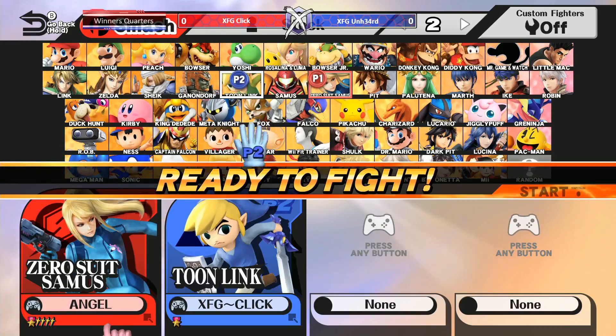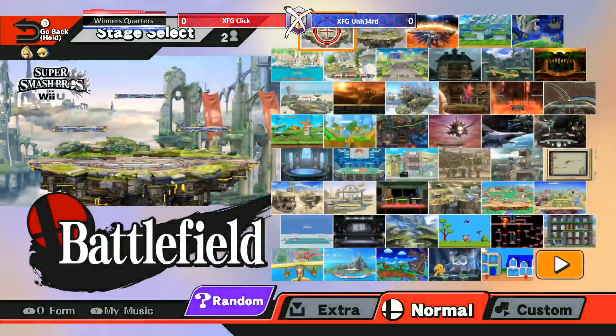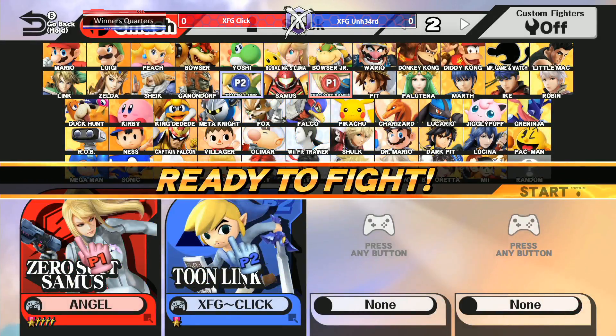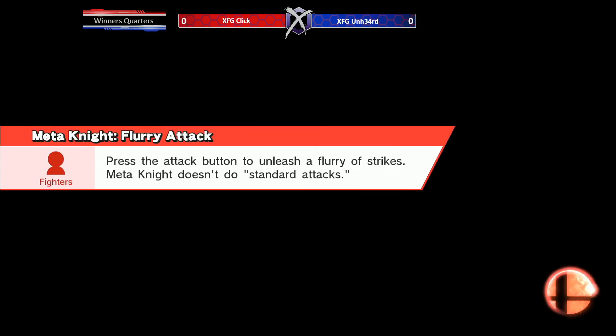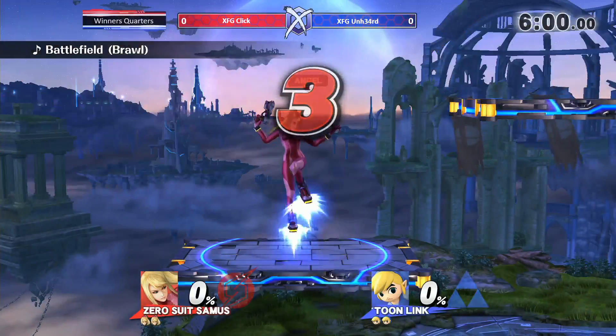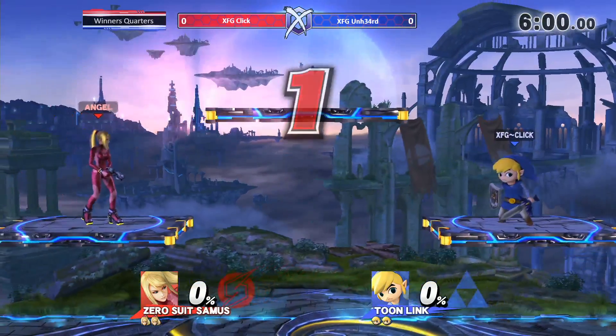Tilt up air is really good because ZSS is a fast faller — fast faller light equals good tuning combos. We'll see if he's able to capitalize. You can do shield safe moves. Unfortunately Click isn't using the best color, which is obviously purple. That's unfortunate — it's red and blue.